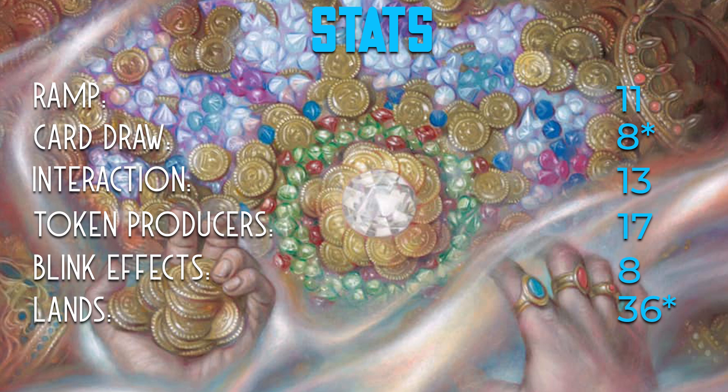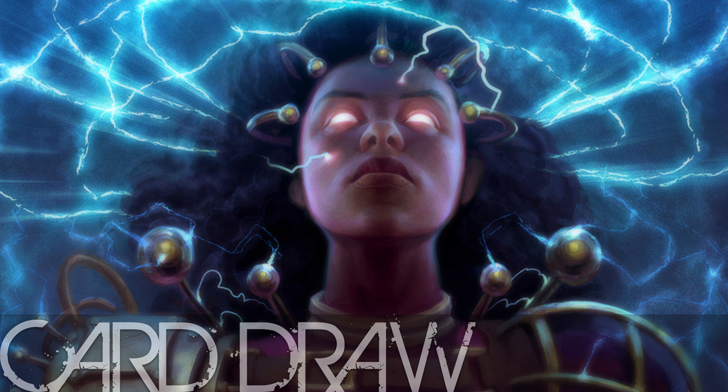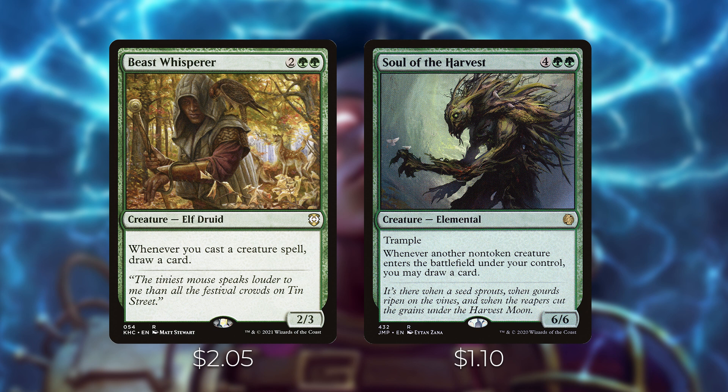Let's get into the deck. First up, card draw. We've got Beast Whisperer — whenever you cast a creature spell, draw a card. With over 30 creatures in this deck, most of which have ETB abilities, that's very nice. We've also got Soul of the Harvest — whenever another non-token creature enters the battlefield under your control, draw a card. These give you a similar ability: one's on cast, one's on ETB. The nice thing about Soul of the Harvest is that blink effects will also trigger it, but not Beast Whisperer.